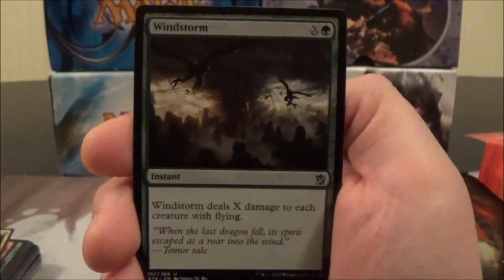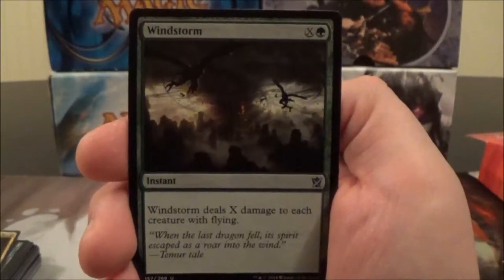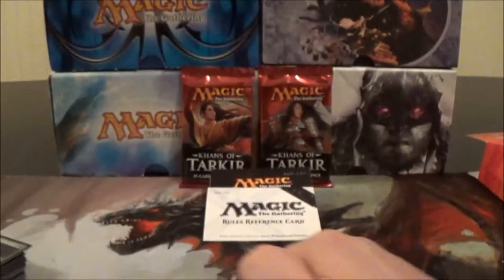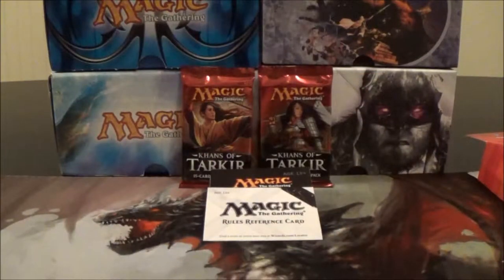Here we have Windstorm — a one-cost green instant with an X cost: deals X damage to each creature with Flying. So that is it for the Temur pre-con deck from this intro pack.